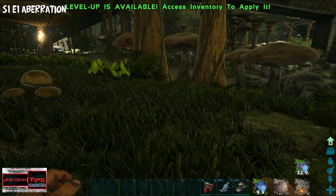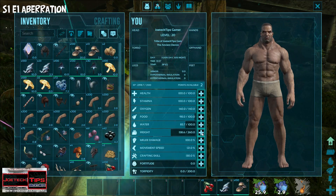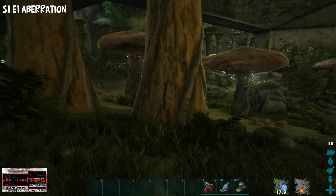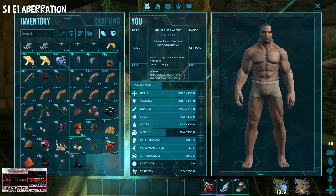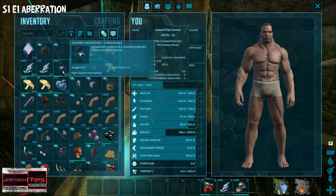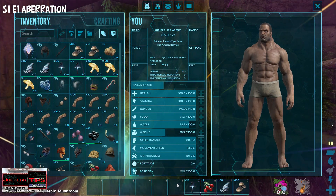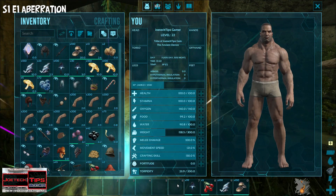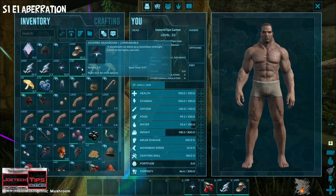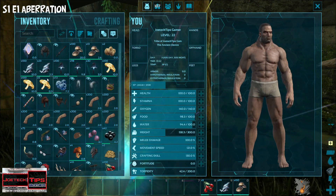We're running out of weight again. Let's start trying to get some materials — let me see what I can drop that I don't need. I'll probably drop almost everything here. These are heavy. Let's see if we can eat those — that looks like it hurt me. It's highly narcotic, it'll knock me out, so we don't eat these. We could probably make narcotics with that though, which is cool.